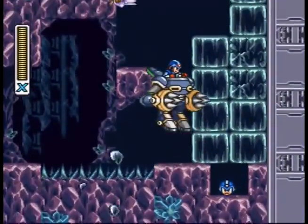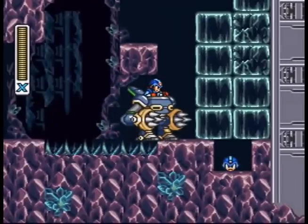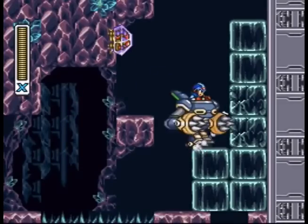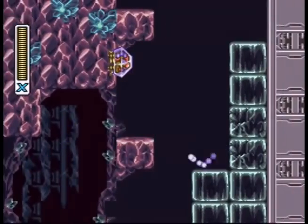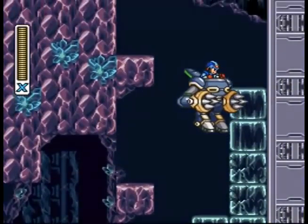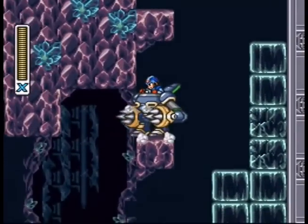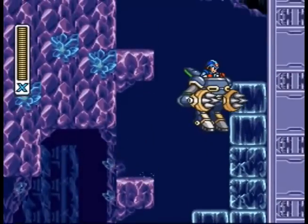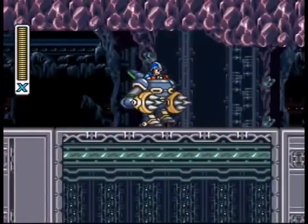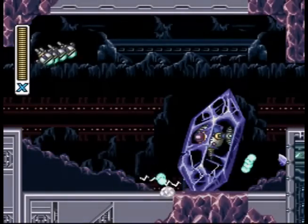Once you clear out a certain amount of the crystal blocks in here, you can jump up to this little ledge. You can't make that jump normally if you just hold down the button, but if you rapidly tap the button while you're hovering in midair you actually get more height and can make that jump. You can actually smuggle the ride armor into the boss fight, which makes it ridiculously easy to kill.